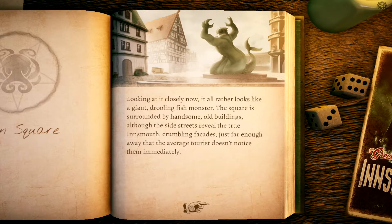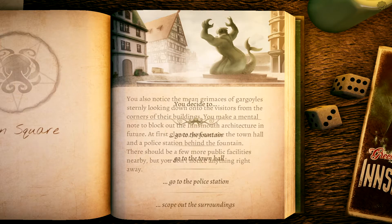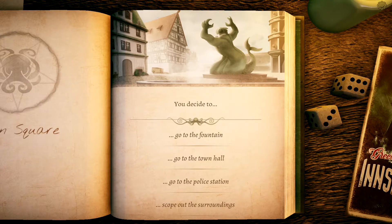The square is surrounded by handsome old buildings, although the side streets reveal the true Insmith — crumbling facades just far enough away that the average tourist doesn't notice. You also notice the mean grimaces of gargoyles sternly looking down at visitors. At first glance you can see the town hall and a police station behind the fountain. You decide to scope out the surroundings.